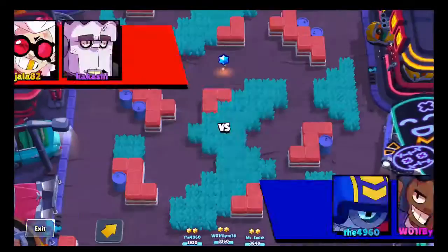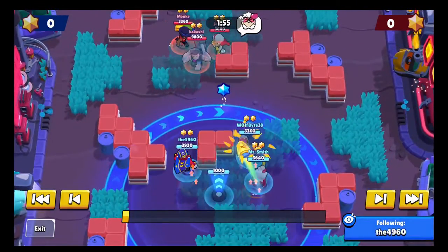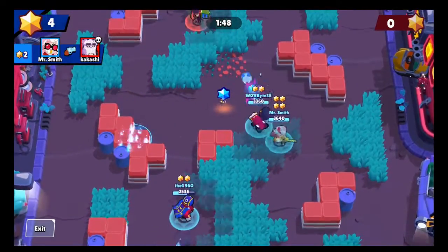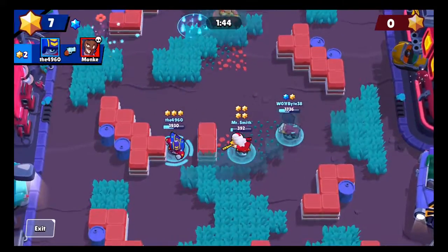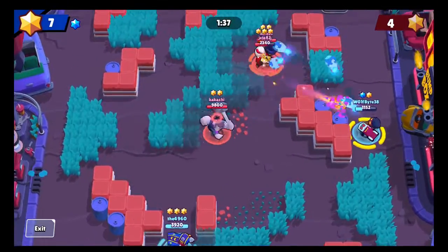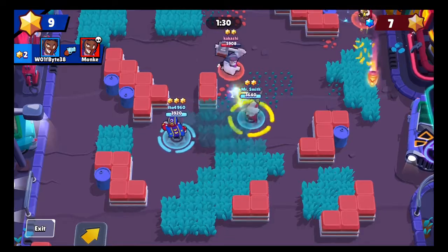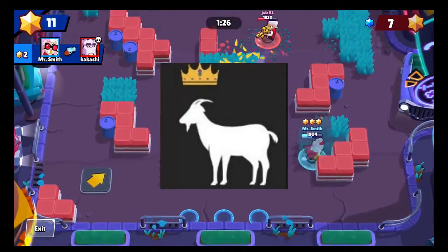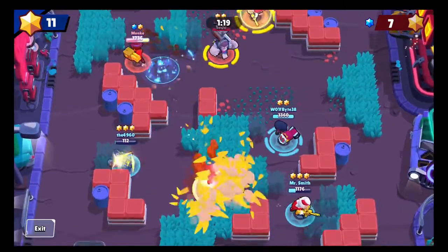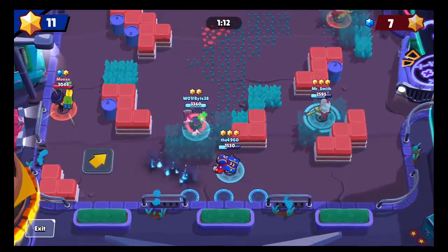Going into game number three on Bounty, and I kind of like this map. It's actually a pretty solid map — just enough walls, not too much craziness going on. I really like more of the simple maps. I've been practicing Brock lately so I decided to go Brock, and my brother is pretty good at Stu so that's his go-to. The start of the match didn't really seem like I'd been practicing Brock because I kind of got clapped there, but somehow we're still ahead.